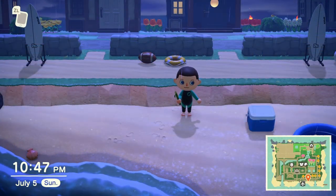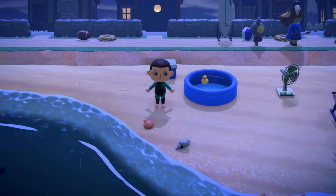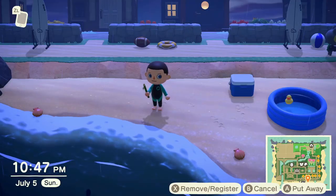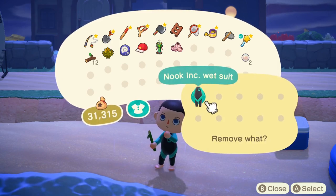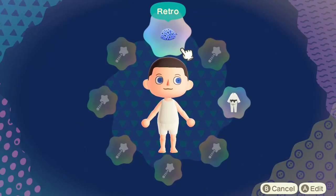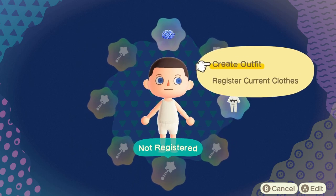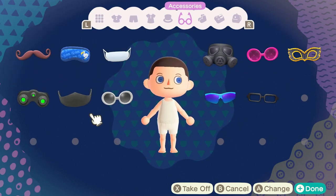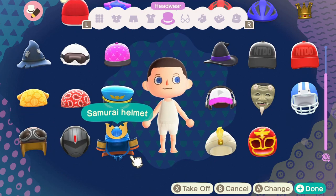One problem with wands that's been there since the beginning of the game is it doesn't allow you to have multiple items in separate categories. For example, my beard — I would prefer to have it on all of my outfits. If at any point you want to add a new wand slot, you'll need to take off the wetsuit first. Once you do, you can access the wand outfits again. Unfortunately, because the beard is already applied to one outfit, if you try to create a new outfit and look for the beard, it is not in there at all. This means that if you want to use an item in multiple outfits, you will not be able to.